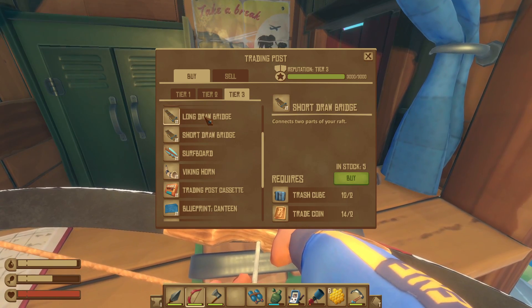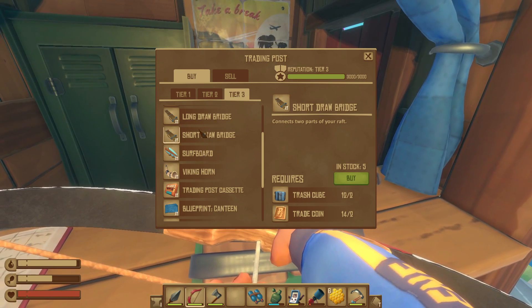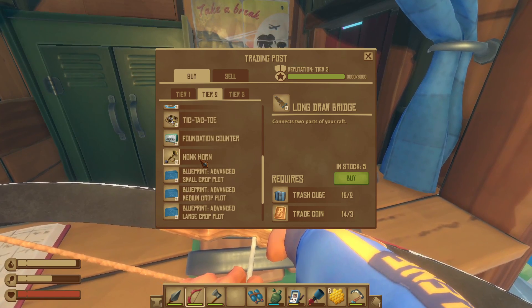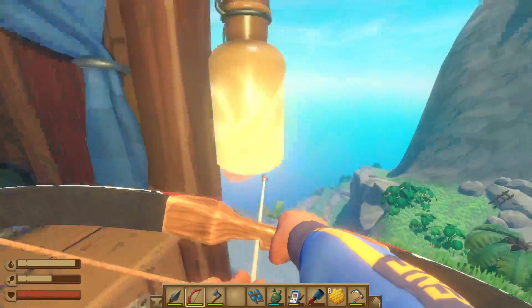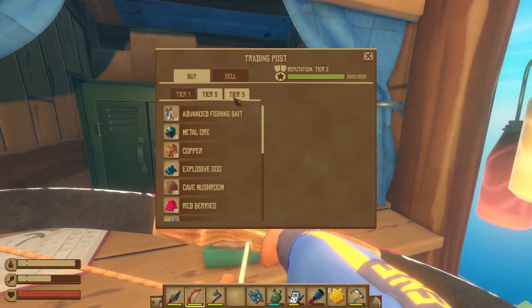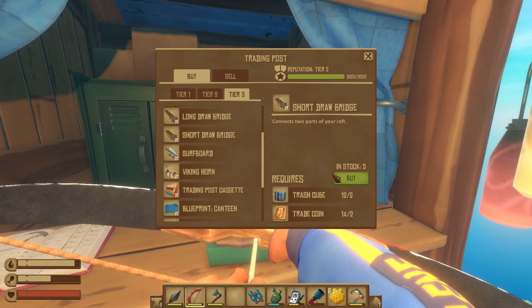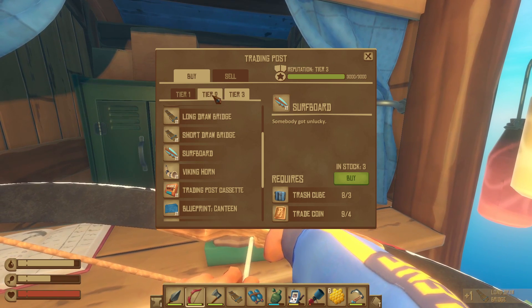So what we're thinking — connects two parts of your raft. Long drawbridge or short drawbridge. This is where I'm probably gonna be fishing from. Surfing on the drawbridge — fishing from. Got all that. Long drawbridge — go big. Oh, it's cheap as hell! I didn't realise they were that cheap. After all that — and a surfboard.